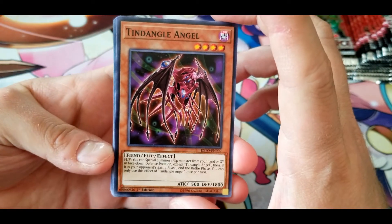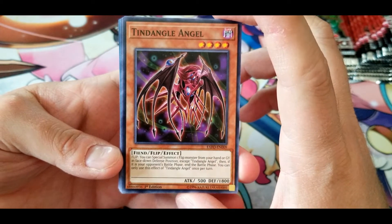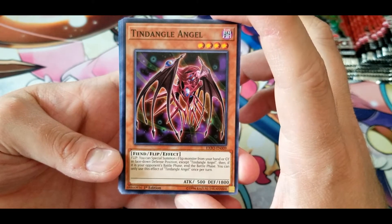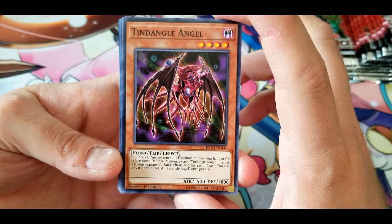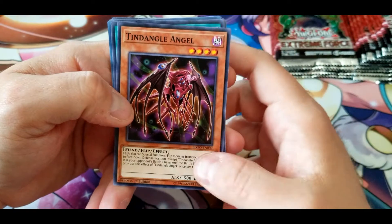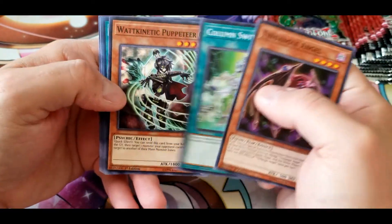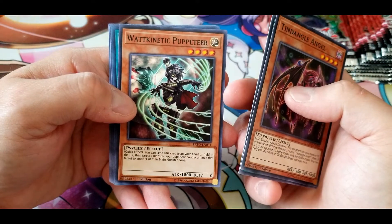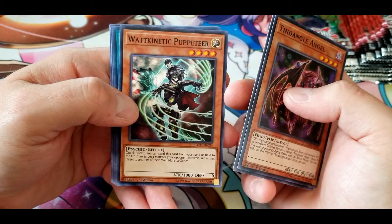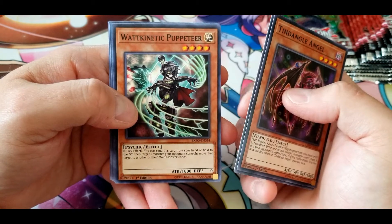Tindangle Angel: flip — you can special summon one flip monster from your hand or graveyard in face-down defense position, except Tindangle Angel. Then if it is your opponent's battle phase, you can only use this effect once per turn — actually not a bad effect. Another Column Switch. Watt Kinetic Puppeteer: quick effect — you can send this card from your hand or field to the graveyard, then target one monster your opponent controls and move that target to another of their main monster zones.